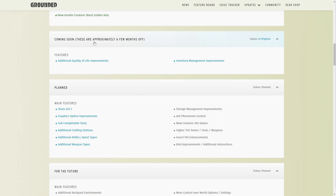The next section is coming soon — it says these are approximately a few months off. These seem to have been here for quite a while, so I don't know how soon they are coming. They say they're in progress, so they could be working on them. For additional quality of life improvements, a couple of things I thought they might be working on would be crafting multiple items at once.